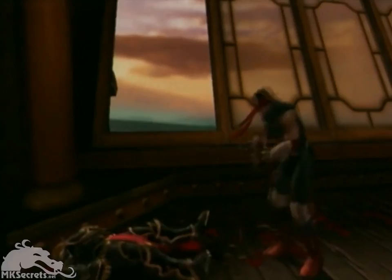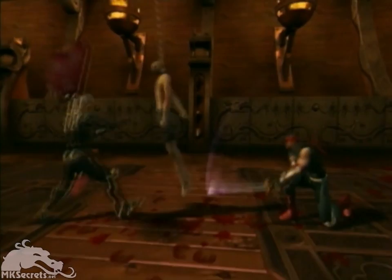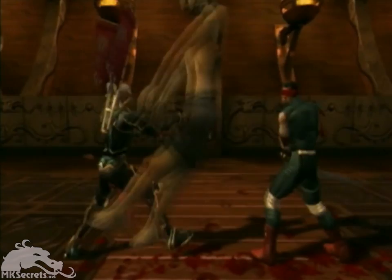Here we have one of our most interactive backgrounds — the belly of the Nether ship from Deadly Alliance. In a second, you'll see what makes this background so interactive. As Kenshi is knocked down to the lower level, you can see there are a number of bodies hanging from the rafters. These bodies are fully interactive with the fight, and you can use them to your advantage or your opponent's disadvantage. Notice how they swing back and forth and can actually knock down the fighters. Our goal here was to make the backgrounds as influential to the outcome of the battle as the characters that are chosen.